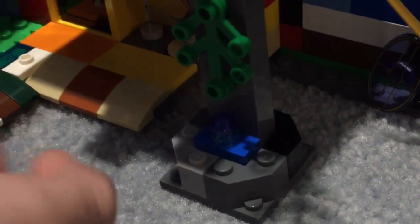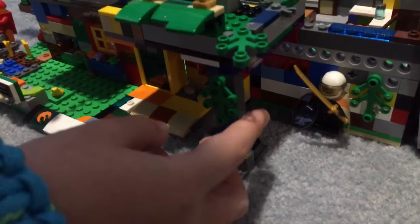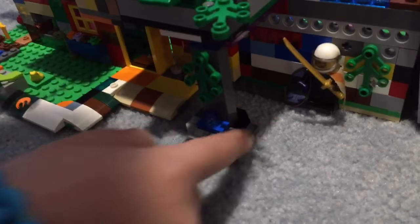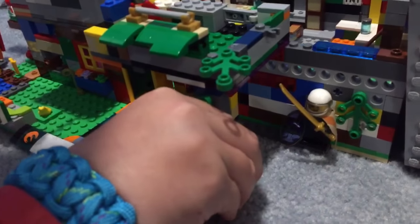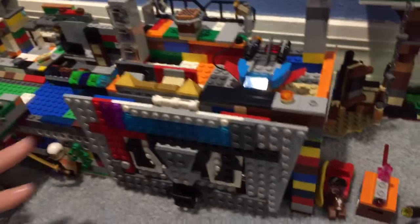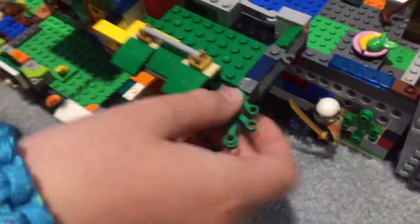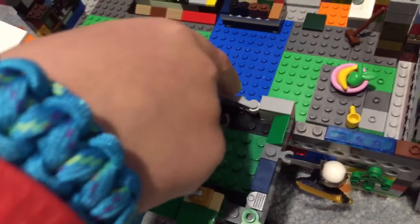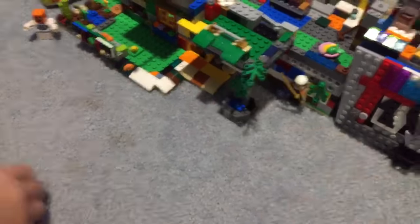Hey guys, welcome back to Brother Clips! Today we have another video for you — it's a city update. We promised you this when we did the Velociraptor playpen video. Go check that out — we'll link two videos to this: the Lego hole and the Lego Velociraptor playpen. As you can tell from the title, a lot has been done. I think we should get right to the city, but let's scoot over so you guys can get a big view of what it looks like.